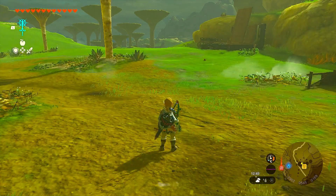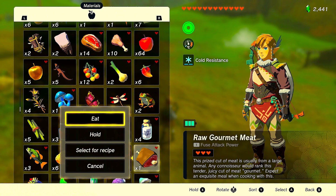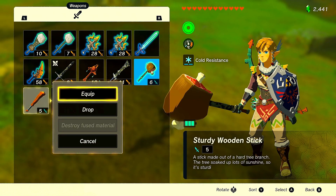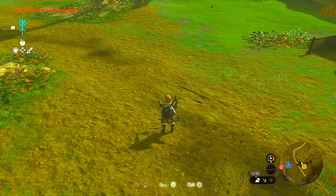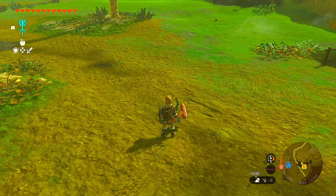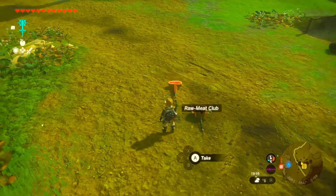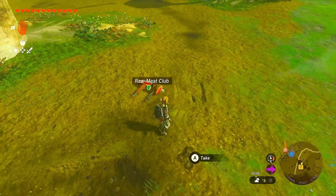Switch to your fuse ability and find two weapons you don't mind fusing. Drop your raw meat on the floor and fuse it to your sword. Then switch weapons, drop a second raw meat, and fuse it. Now we have two weapons with raw meat. Drop both on the floor, go to ultrahand, and crush them together into one item.